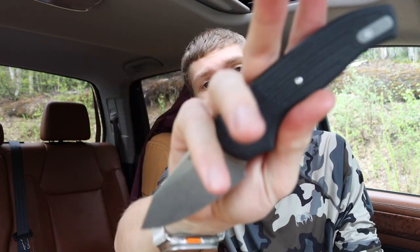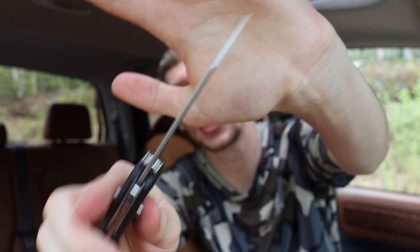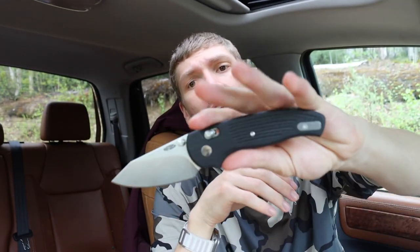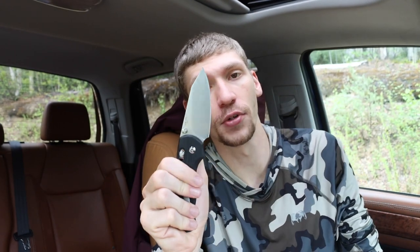Stepping up in price, it's going to be the TRM Shadow 2. The Shadow 2 is TRM's official launch into the axis-style crossbar lock and it is very well executed. It has a super thin, very slicey blade stock and is sporting CPM 20CV. It's a little smaller than the RAT Model 1, but more EDC friendly, and comes with a really nice deep carry titanium pocket clip. What I absolutely love about TRM is their dedication to making everything in the US out of very high quality materials.